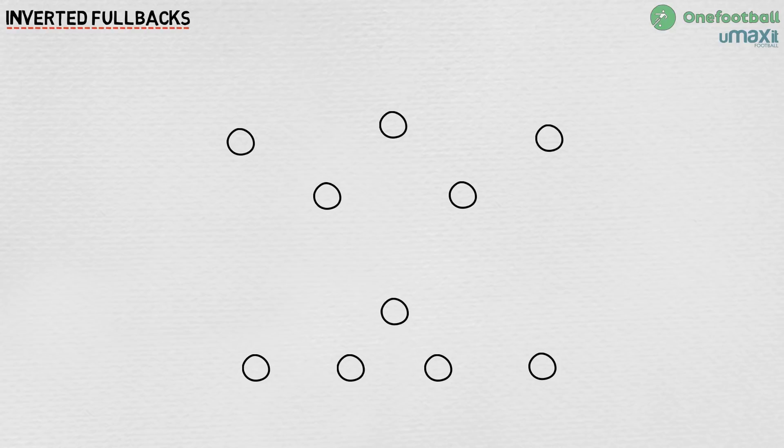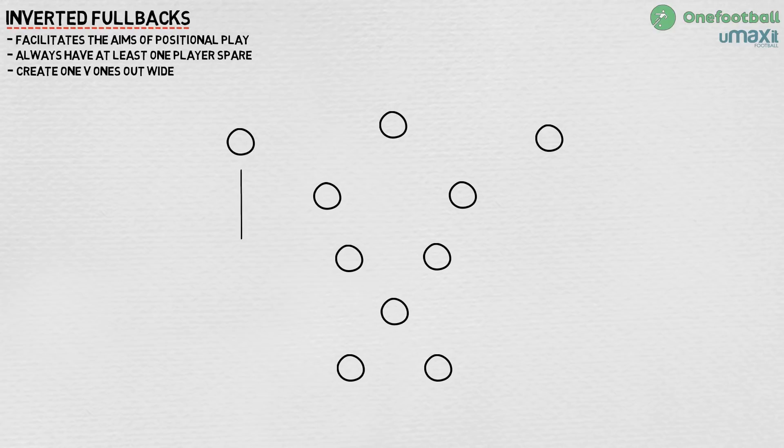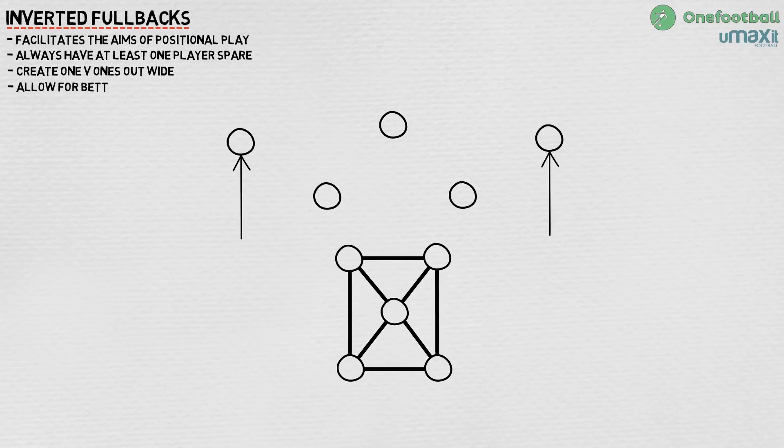Guardiola also likes to create two blocks in his team — five defending and five attacking. By inverting his full backs, essentially pushing them infield rather than creating overlapping runs outside, this becomes easier and facilitates the aim of positional play, which is to always have at least one player spare to make retention of the ball easier and to create 1v1s out wide. Inverted full backs allow the attacking wide players to push higher without worrying about their defensive duties, and create a series of triangle passing options when moving the ball out from the back, allowing retention of the ball.